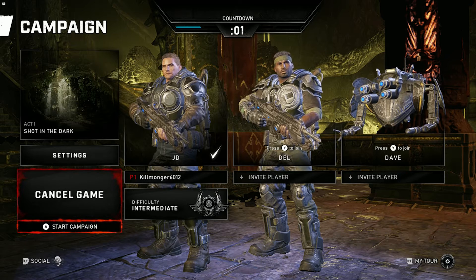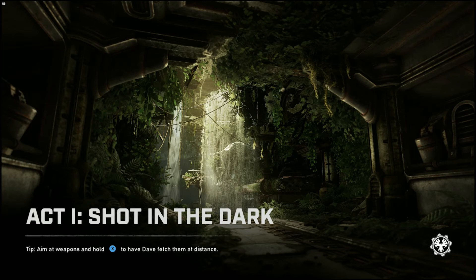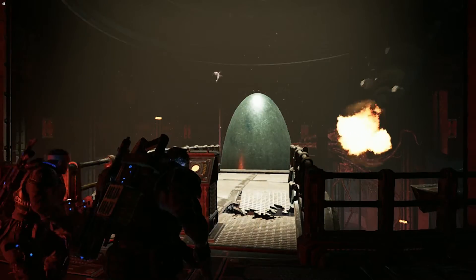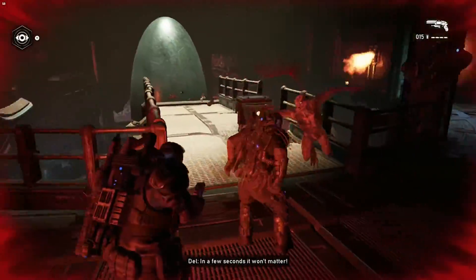Here we are at the main menu. We'll choose Campaign just to show you it's working. Act One: Shot in the Dark — and here we are in the game, working perfectly fine.